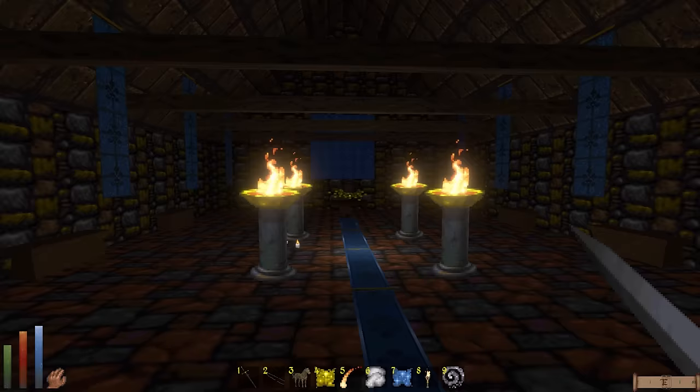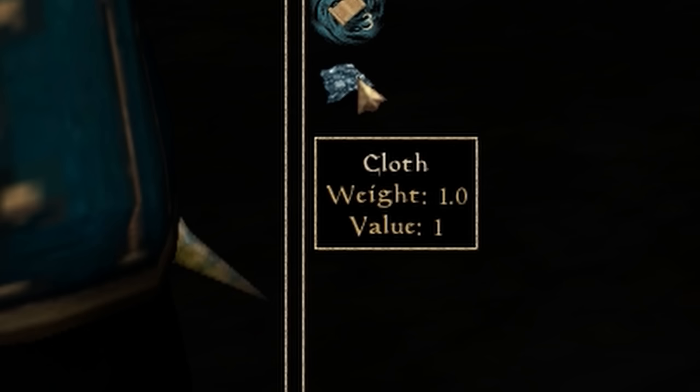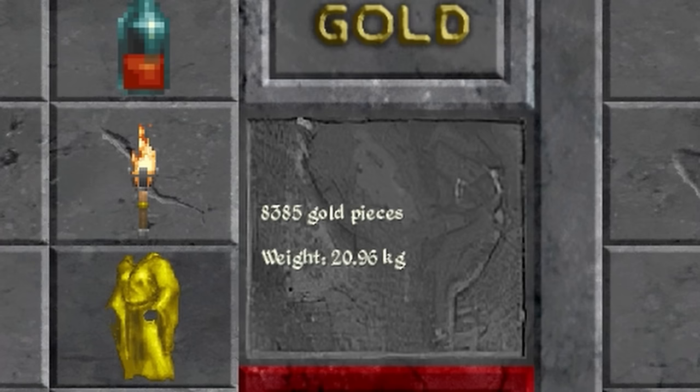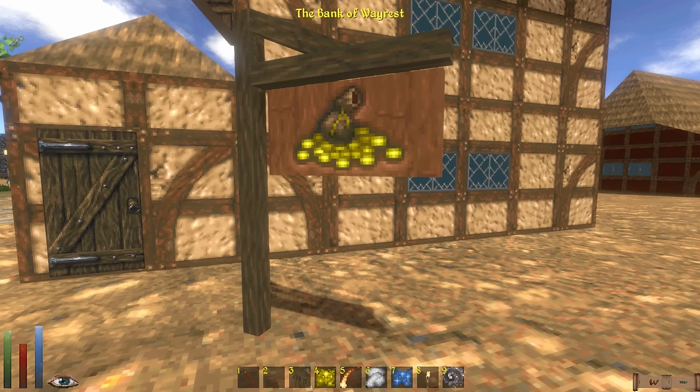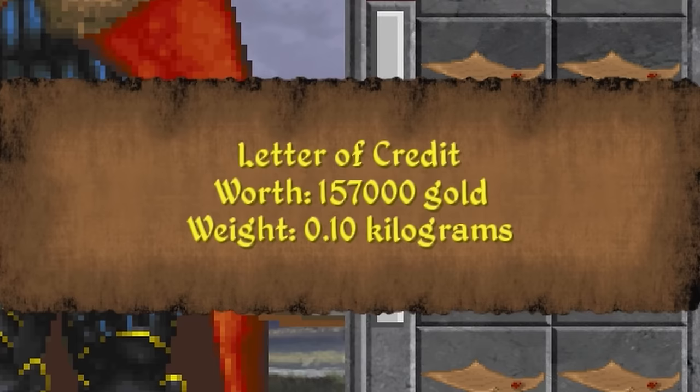Here's an interesting fact about looting in Daggerfall. You know how in most games, something like a piece of cloth takes up inventory space, but the 97 million gold pieces you're carrying takes up no space at all? Not in Daggerfall. Gold has weight to it, and it factors into how much you can carry in your inventory. This would be annoying if it weren't for banks, which let you deposit gold and obtain letters of credit, which work just like gold but aren't nearly as heavy.